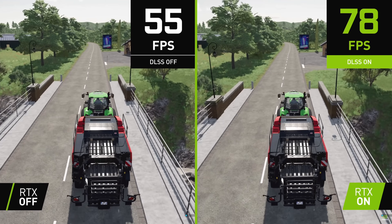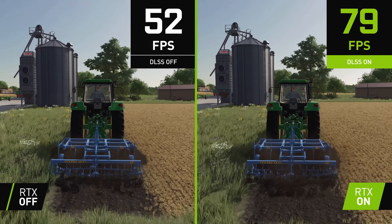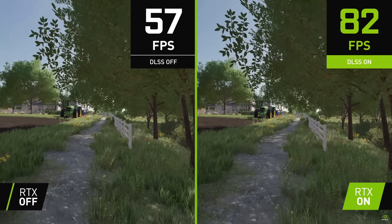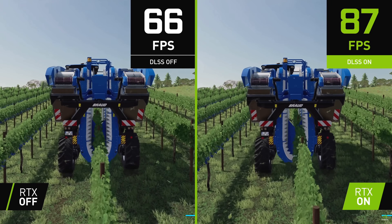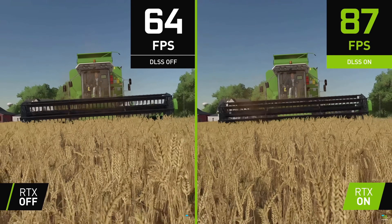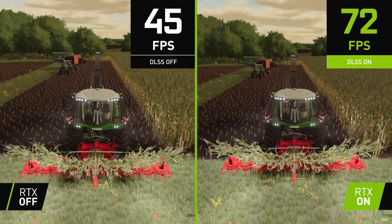To start off, we need to talk about what DLSS and DLAA are and how they benefit your gameplay. DLSS stands for Deep Learning Super Sampling, an AI rendering technology that increases graphics performance by using dedicated tensor core AI processors on GeForce RTX series graphics cards, all the way from the RTX 2070 up to the 3090. This technique renders frames at a lower resolution than displayed, but using AI deep learning the frames are upscaled, filling in the missing information so they look as sharp as native resolution.